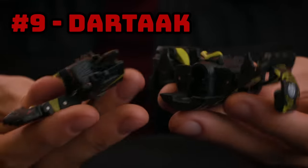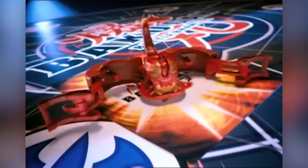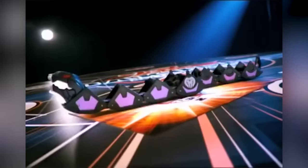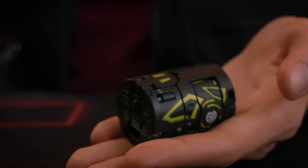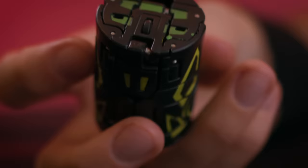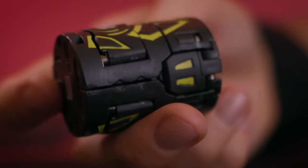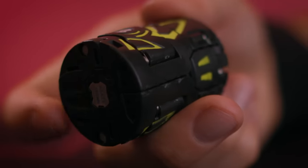Number 9: Dartak. Trap Bakugan were a series of non-round Bakugan support pieces introduced in Season 2 New Vastroia. They acted as additional game pieces to add into a deck on top of your normal 3 Bakugan. Dartak is not a Trap Bakugan. He looks like a Trap Bakugan, and most likely he was supposed to be a Trap Bakugan, but he isn't. He's a normal, real, rollable Bakugan released in Season 3. Despite his strange, can-shaped body, he acts as one of your normal 3 Bakugan.